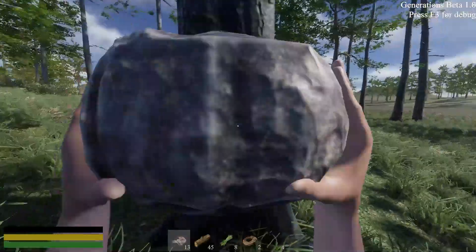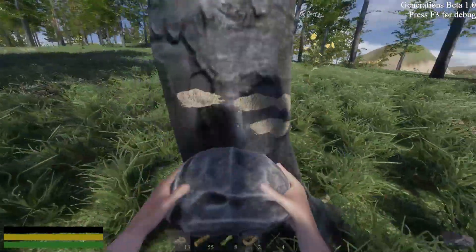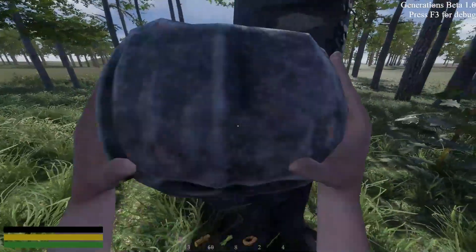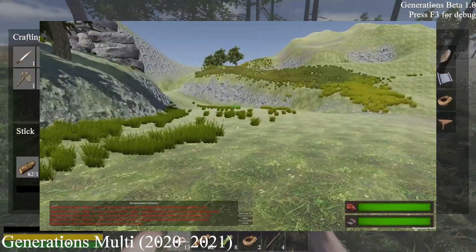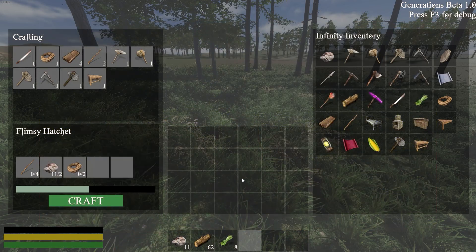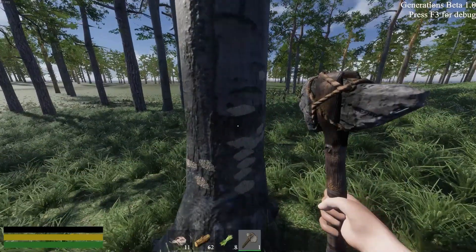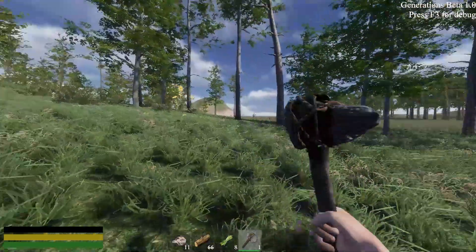After that was another simple task: multiplayer. I've done multiplayer for Generations before. First I tried it with Photon PUN 2, and after that I tried Mirror. Although Photon is easier to start with, I ended up choosing Mirror because it's more of a tool than a full corporate product. There's also the fact that I don't want to pay for hosting.